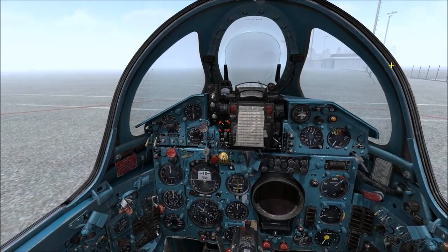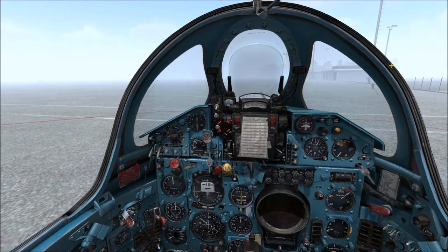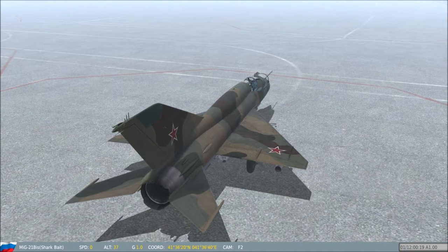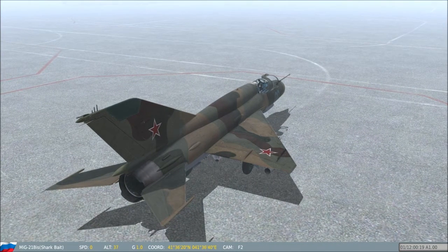Some excerpts from the Flight Manual, pages 11 through 13. Mikoyan and Gurevich Design Bureau 21BIS Short Historic Overview.